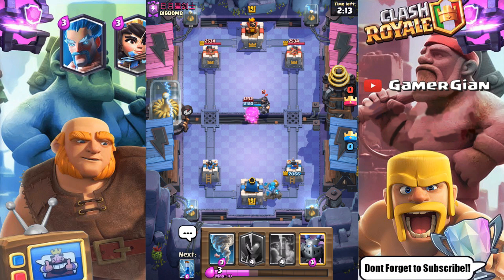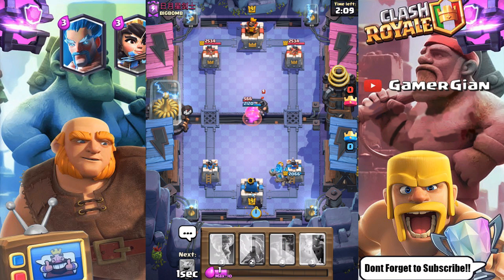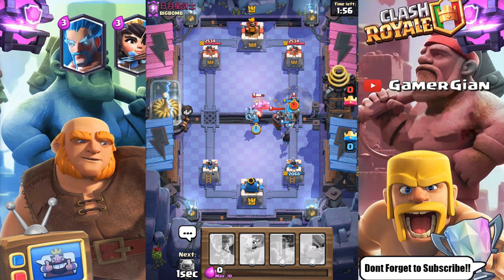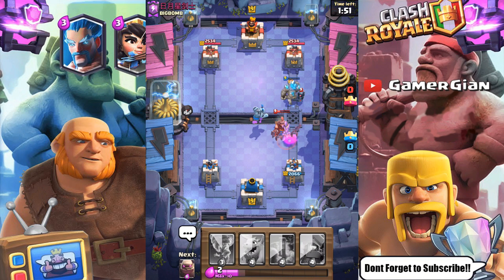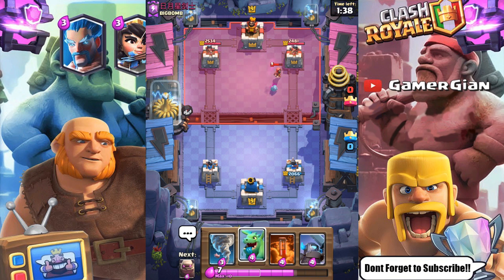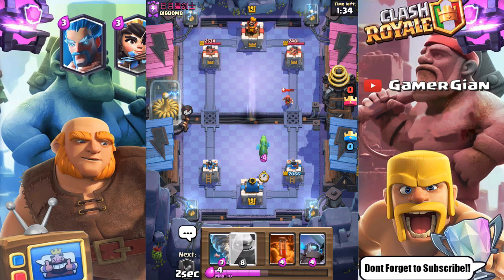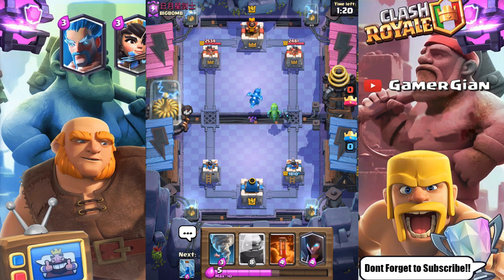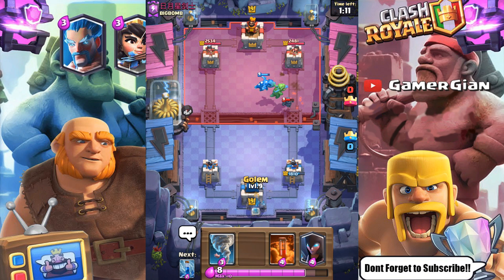They're going with a mega knight — that's way too strong, we're gonna slaughter him here. Unless it's an infernal dragon; if it's an infernal dragon we're in trouble. Anything else and we're good to go. I'm hoping for a baby dragon — okay, electro dragon, that's not terrible. I'll go here with a zap. The golem's gonna go down with the mini PEKKA, but we're not taking any damage. They're playing very defensive, but no problem with that. I go with the mini PEKKA to take out the wizard and go for the capsule.